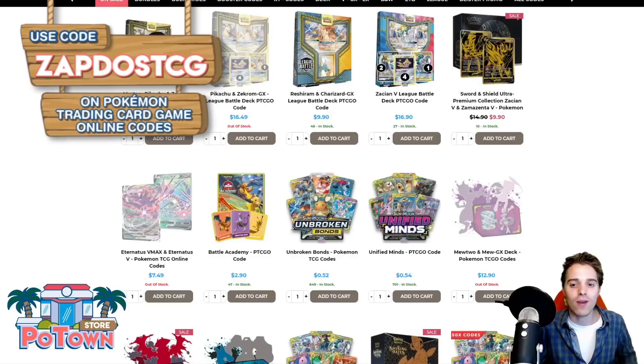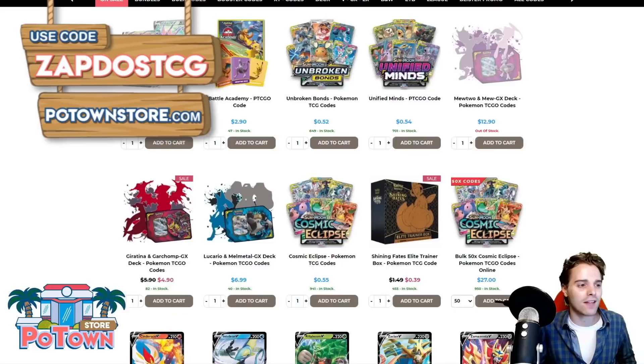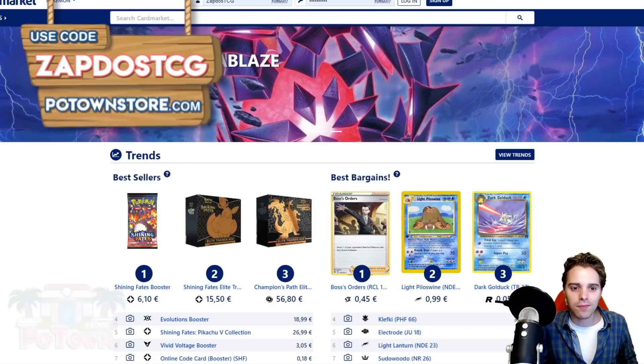Even for stuff like Reshizard codes, Mew Mew codes, Luke Metal codes, Eternatus codes, Zacian codes, League Battle decks — you name it. Be sure to check out the website, it's awesome.